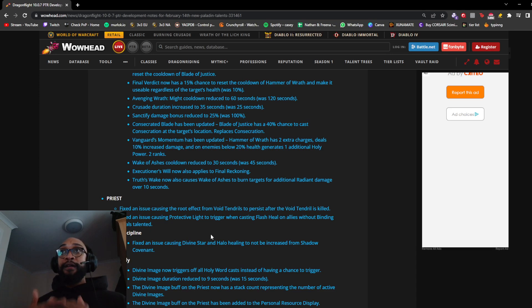That's a massive amount of Ret changes — some new talents added, some removed, some buffed, some nerfed. I have to wait and see how the tree looks and how people play around with it, but from what I've seen so far these changes are very, very good for Retribution Paladin. Moving on to Priest — a fix has been applied for the root effect from Void Tendril persisting after the Void Tendril was killed, and a fix for Protective Light triggering when casting Flash Shield on allies without Binding Heals talented.